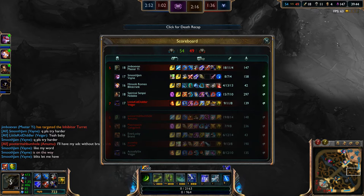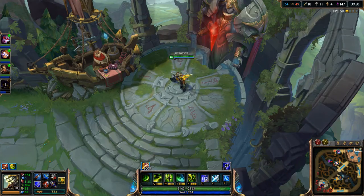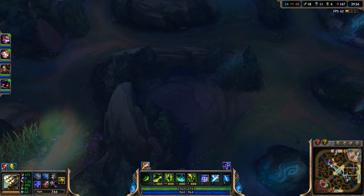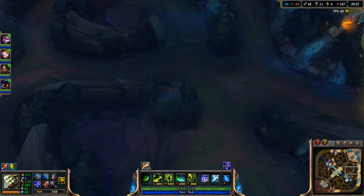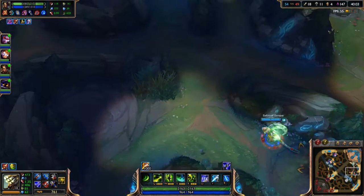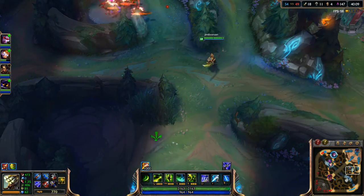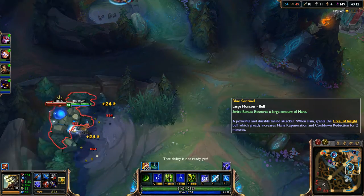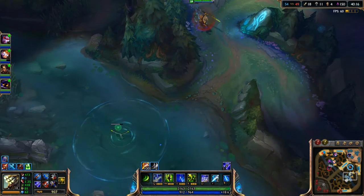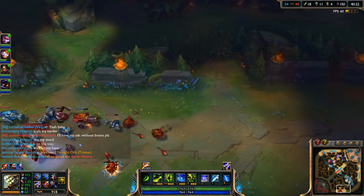How long till dragon? It's up in two. Maybe I'll go get my blue and then go to their red because it's about to respawn really really soon. So Nidalee's just going up over there — she has double buffs so she's not taking any of my buffs, which is really good. Their red is up in about 33 seconds. Oh my god, look at that damage — just wipe that out like in seconds.